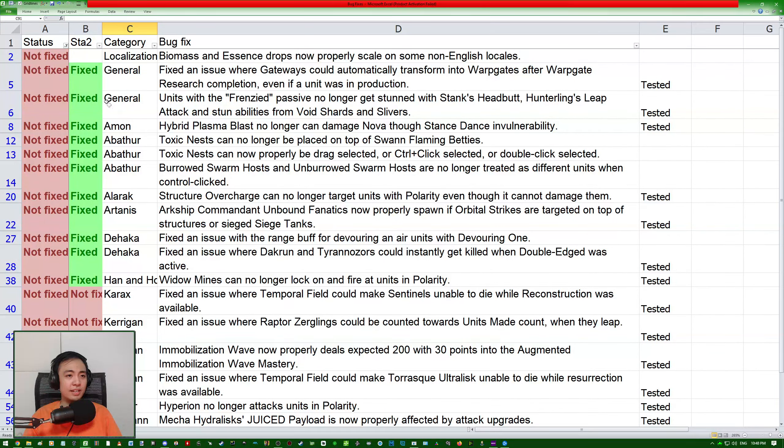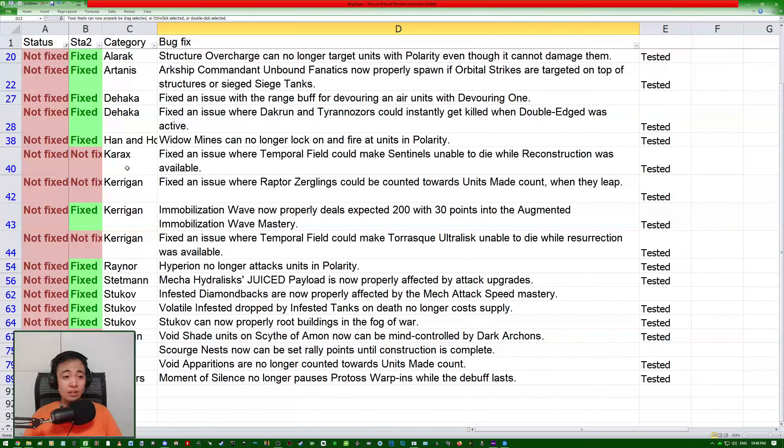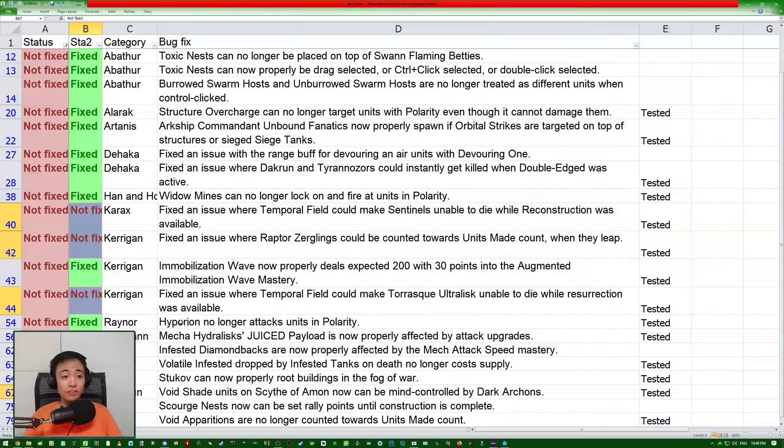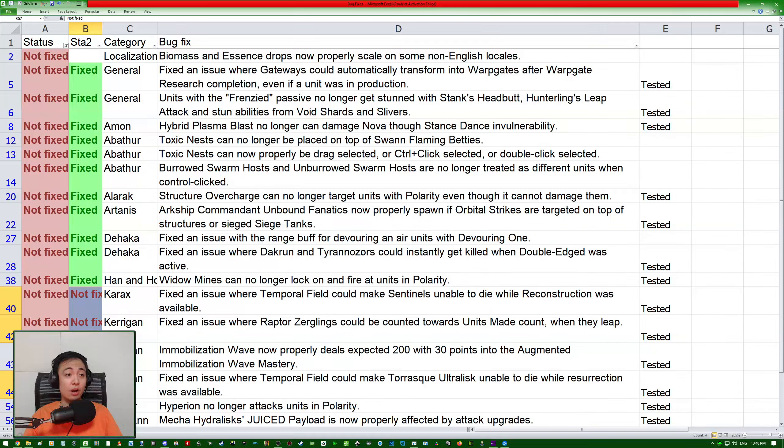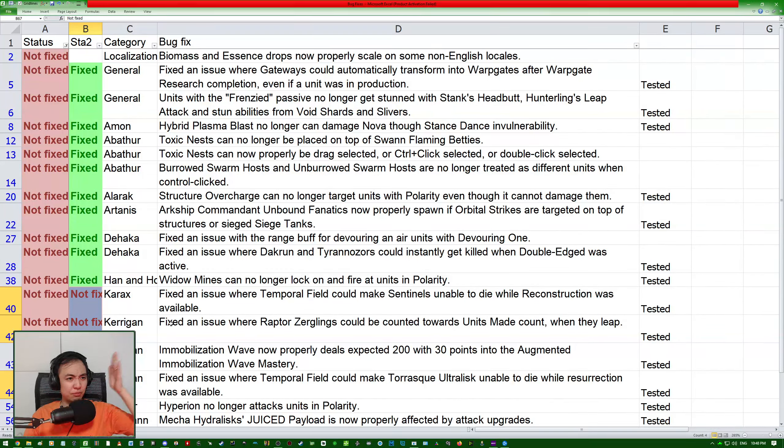And with that, I believe that is everyone. Let's do a recap: out of the 24 that I tested today, only 4 were not fixed. That means 20 of these previous bugs are now fixed, which is pretty good. The title before of 'hotfix or not fixed' is no longer relevant — these things are now mostly fixed. You should be able to enjoy them as co-op players while the 1v1 players argue about balance stuff, which we don't care about because this is co-op. Hope you enjoyed that — thank you for watching. I will see you guys next time. Bye.